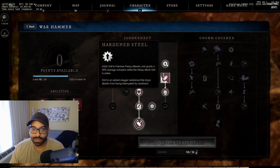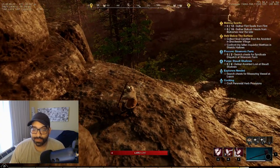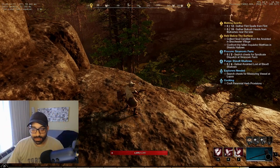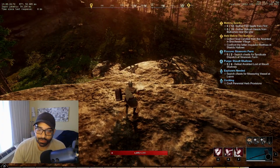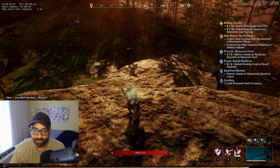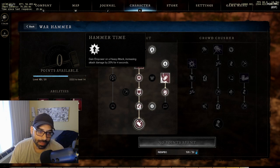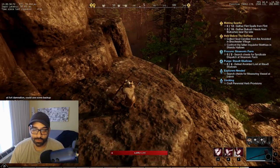I also took hardened steel. It adds grit, which gives a little bit of CC immunity - that little glow that appears on your character's head and shoulders. That allows you to be uninterruptible when doing heavy attacks. The reason is you'll primarily use heavy attacks for the buff: gaining power on heavy attacks increases attack damage by 20% for four seconds.